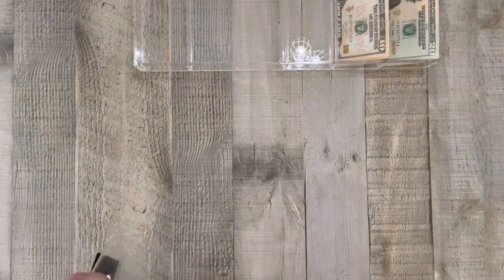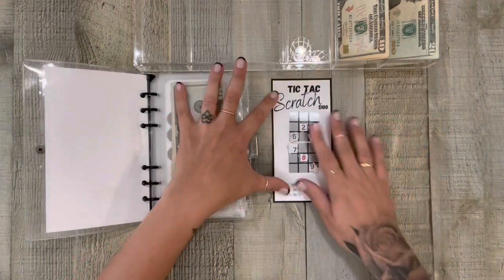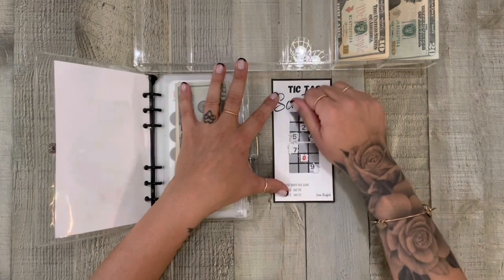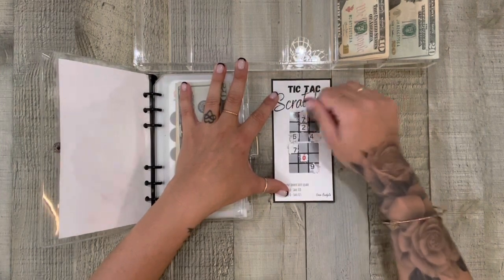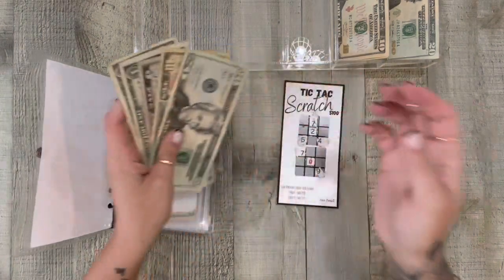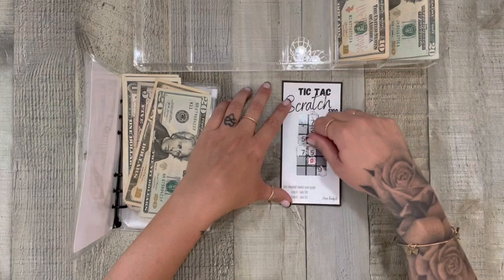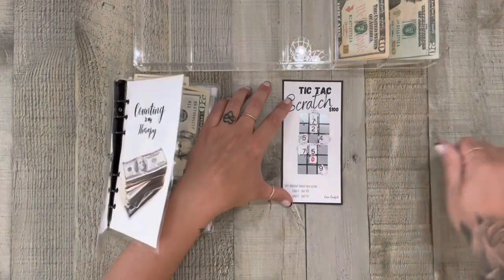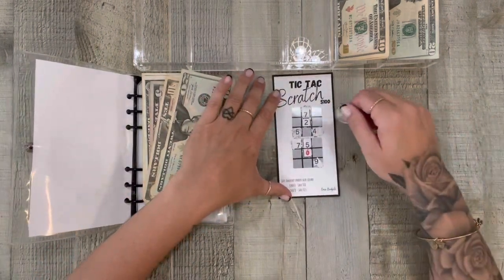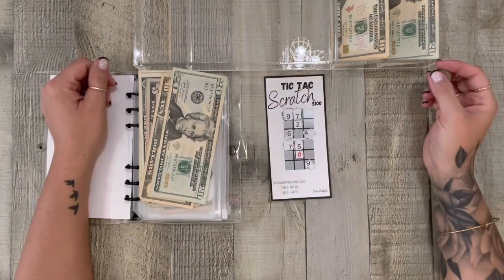So let's do Tic Tac Scratch. Let's go up top — that's going to be $7. Let me see if I have change in here. No. So let's go again — five. So that's $12. Let's go again, and a nine. So that's going to be $21.